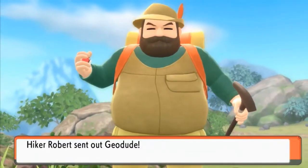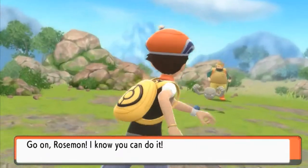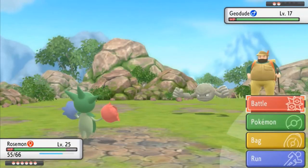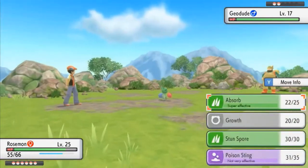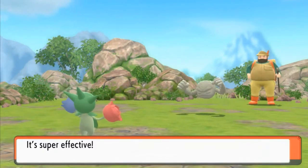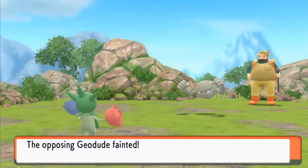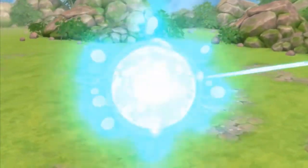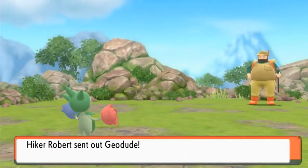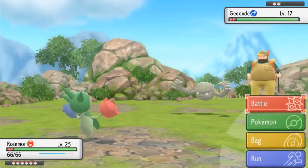Here we go, we're taking on Robert the Hiker and he's coming out with Geodude. Good old boy Draven is going to come out with Rosemon — look at that. Rose Ray and Geodude has been defeated! We heal up right away, say goodbye to Geodude. He's about to come out with another Geodude so let's just continue on.